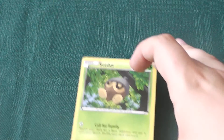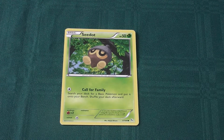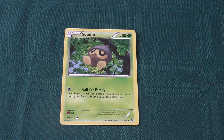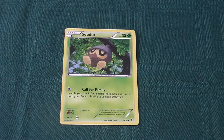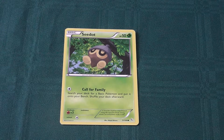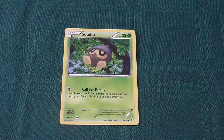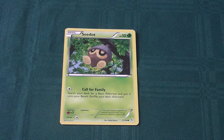First up we have Seedot. It's a 50 health grass type Pokemon with a retreat cost of one normal, weak to fire. Call for Family costs one normal energy — search your deck for a basic Pokemon and put it onto your bench, then shuffle your deck. Not a bad little card, particularly useful for bringing up a small army onto your bench and thinning your deck a little bit.